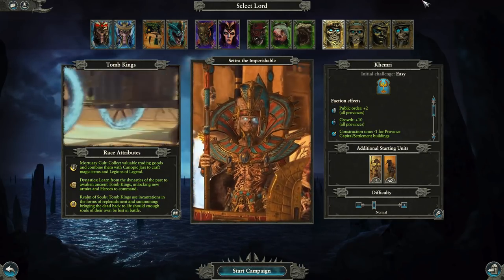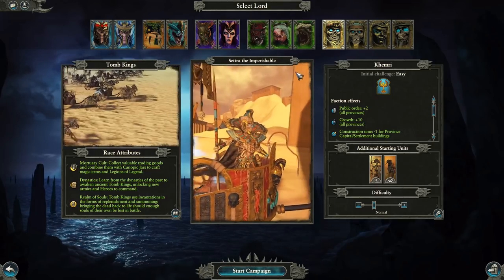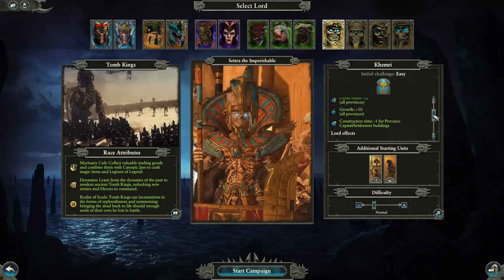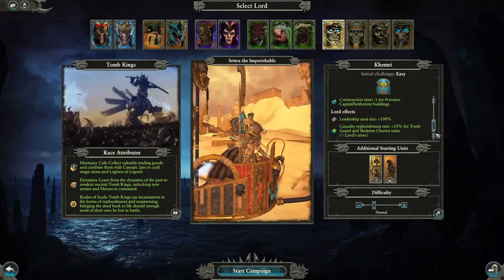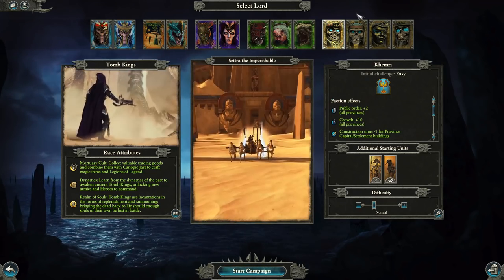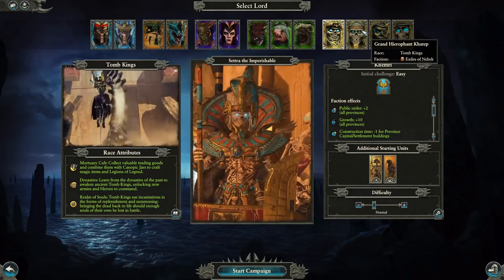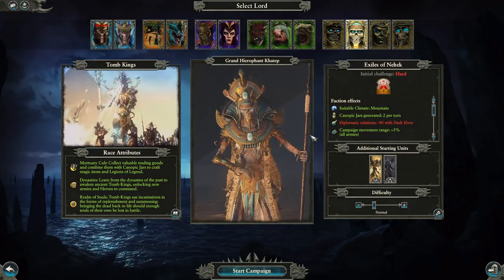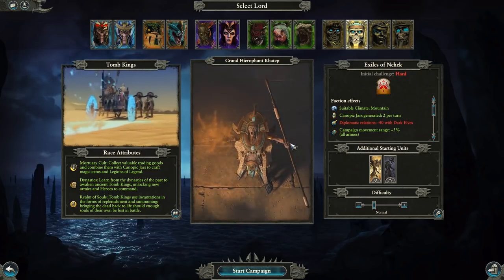We'll quickly go through the Tomb Kings roster. We've obviously got Setra the Imperishable, who's the lead figure in the Tomb Kings, and eventually rides his Chariot of the Gods. We've also got Katep — this is the guy who actually woke up the Tomb Kings initially, right?